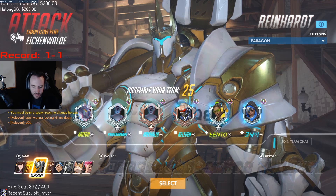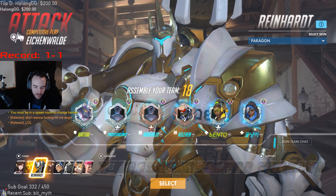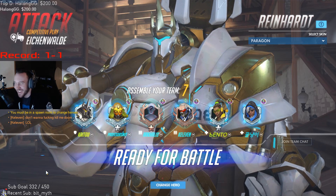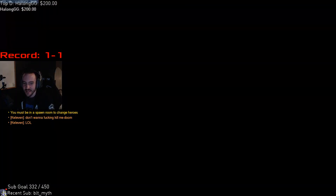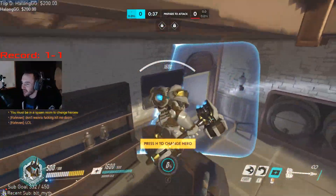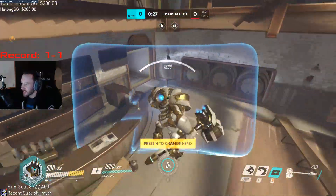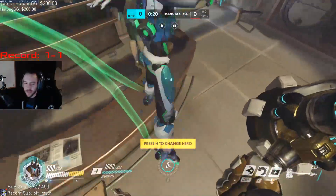Going ahead onto attack — we're still going to be running Reinhardt. You can push either the left or the right side; it's up to you. You kind of just look at your team comp and the enemy team comp and decide on the fly. If you have a lot more range, you want to go on the right side because it's a little bit more open and it's harder for their team to back out to corners. If you go from the left, they can hide in the cubby or go back pretty much anywhere on the map. But from the right side, they have a full view of the point and there's not very much space to hide.